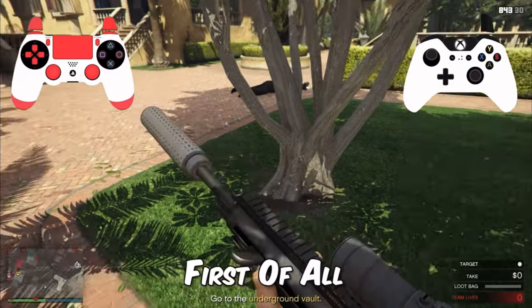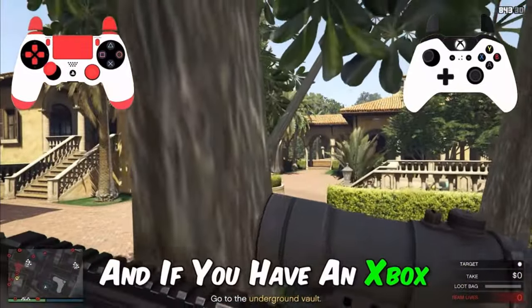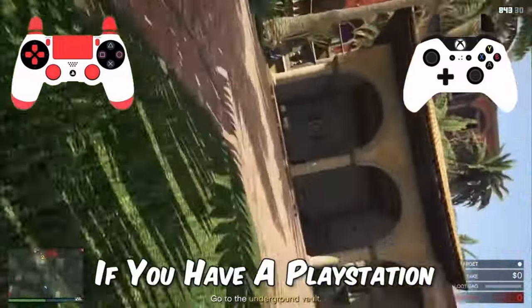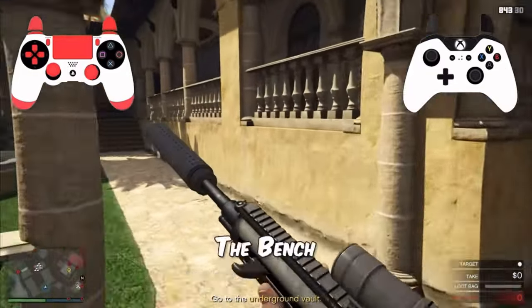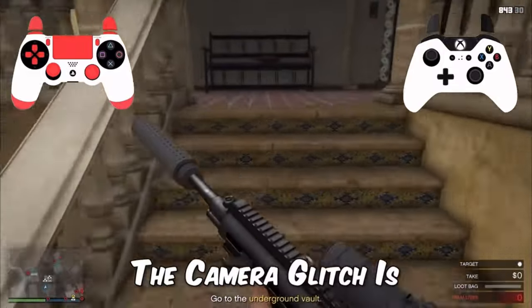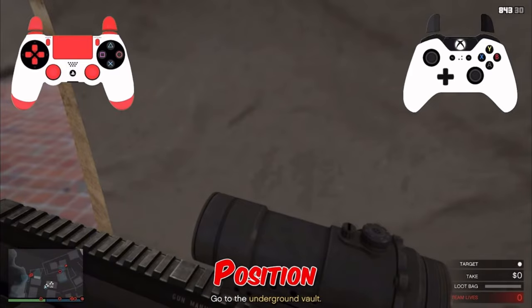Now let's move on to the console tutorial for the South Storage Door. Move the joystick forward — on Xbox press X, on PlayStation press Square. The buttons are shown on screen. Walk over to the bench; do not run, as it will deactivate the camera glitch. You need the camera glitch active to phase through the wall — this is very important.